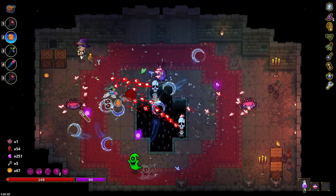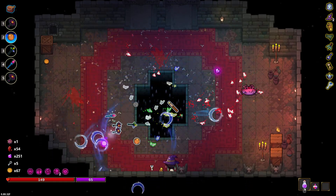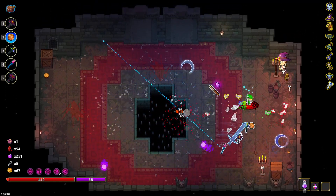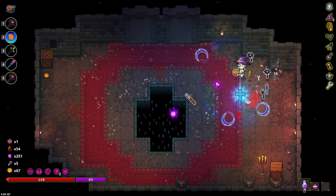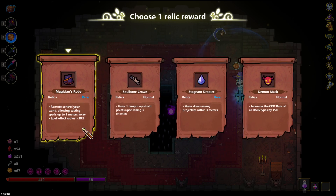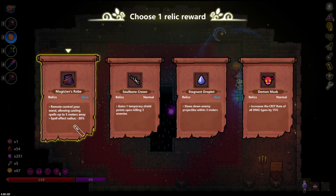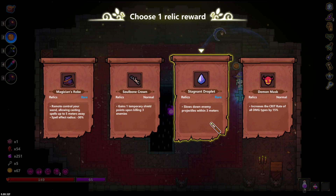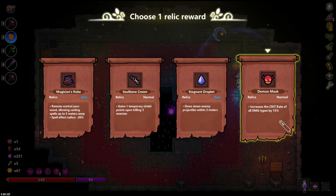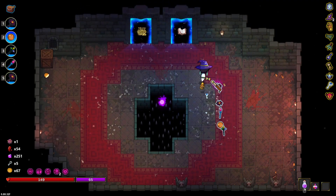Let's get rid of this plant first — that plant is really annoying. So many little butterflies — I have more butterflies than you! More damage. Didn't drop anything.